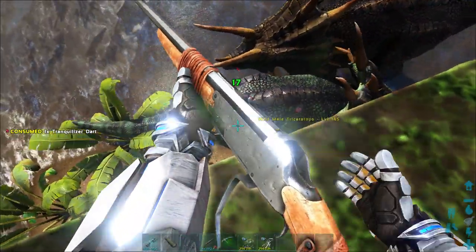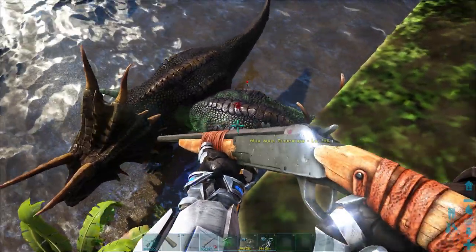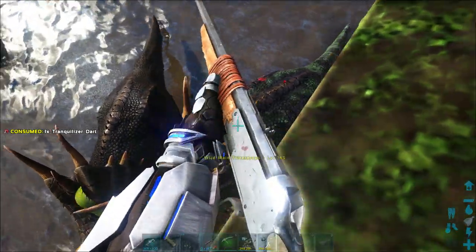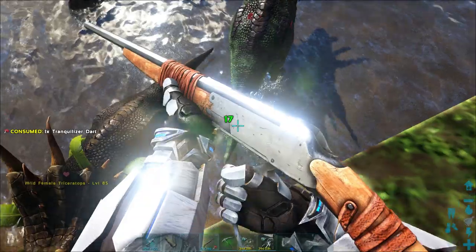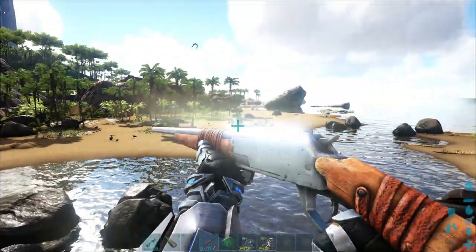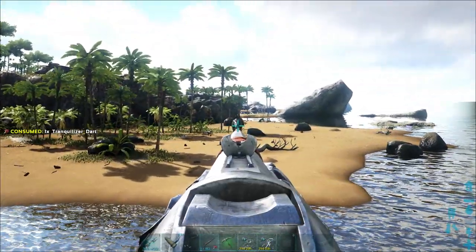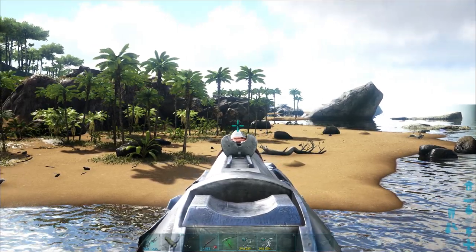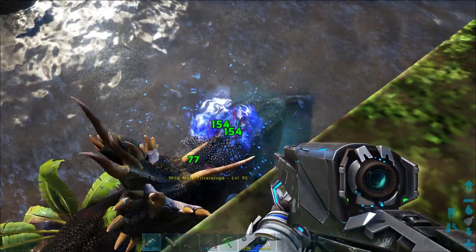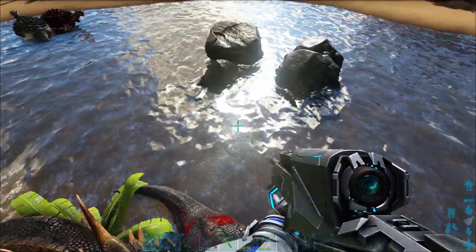As you can see it is level 145. The difference between the long neck rifle and the crossbow is that the long neck rifle does less damage and the torpor application is fairly instant, whereas with the crossbow arrows it will do more damage and apply an initial amount of torpor and then some torpor over time. I'll try and land another one on it whilst it's running away. Once trikes have a high enough torpor, they will want to run away — so be ready to chase it down and knock it out permanently.